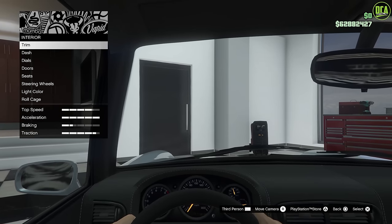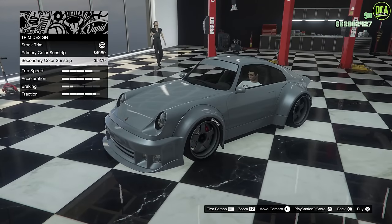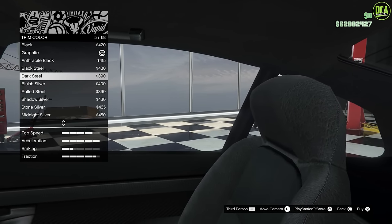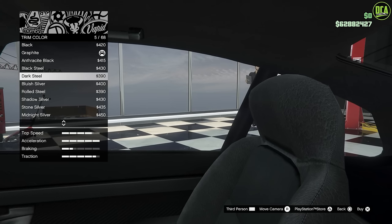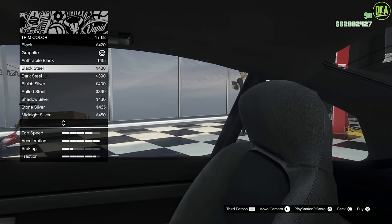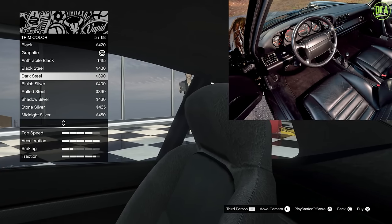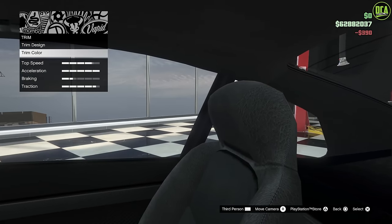Continuing to interior — in terms of trim and trim design, you want to keep it stock. The car didn't have any sunstrips. Trim color is going to be the interior color. Unfortunately, you can't make this interior a full-fledged super dark black. The stock seats are kind of gray, same thing with the headliner. I think the best route is to just make it match — dark steel is going to be the way to go. The real car had a full black leather interior, but this will be the closest.